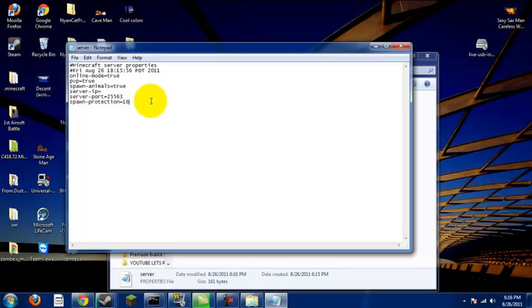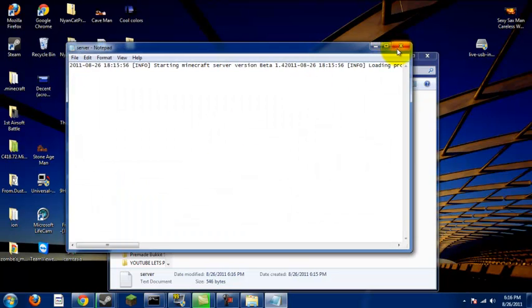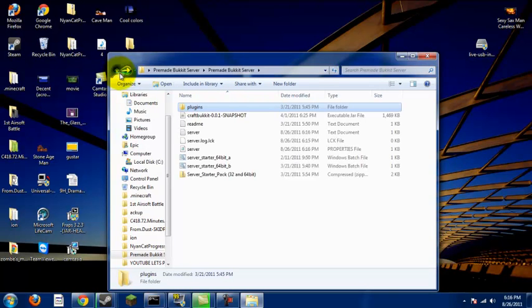Spawn protection is just how long someone has invincibility after they spawn. This is just the server log. Don't modify the names of any of these files. It doesn't have any plugins in it right now, but a really good one is Essentials. If you want the URL for that, just send me a message on YouTube and I'll get that to you.